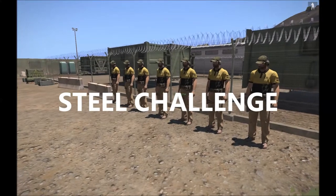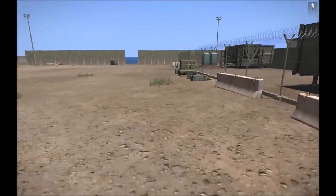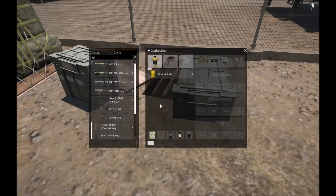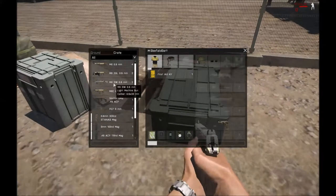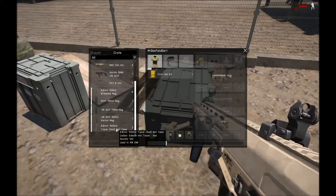Howdy, Beefalo Bard here. This is the alpha of my steel challenge map, or I should say mission since it is alpha. Right now I only have the basic NATO boxes in a couple different configurations. I'm going to go ahead and slide a couple weapons.